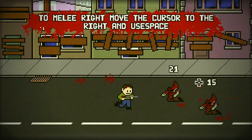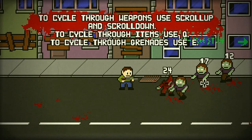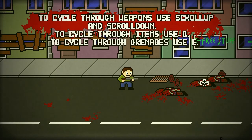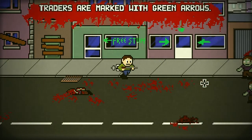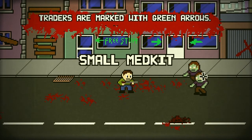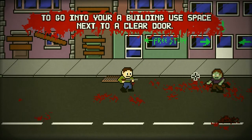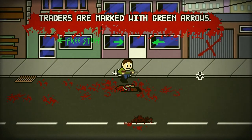There is a small RPG element in that you can go into some of the buildings and search, and sometimes come across traders where you can buy and sell equipment. This is where the RPG elements come in — you'll be able to improve your stats by selling off your things and using the money you've accrued to buy upgrades to health, combat abilities, and things like that.